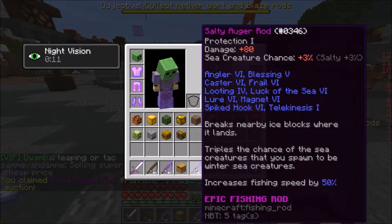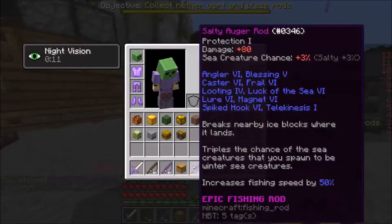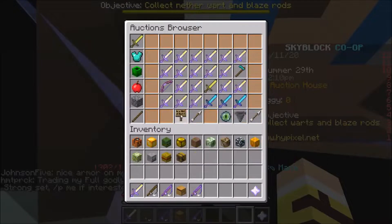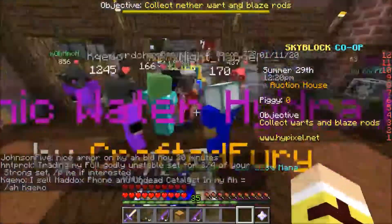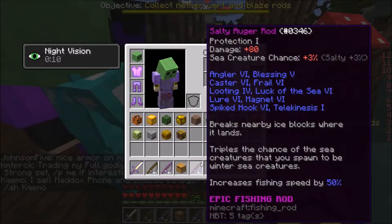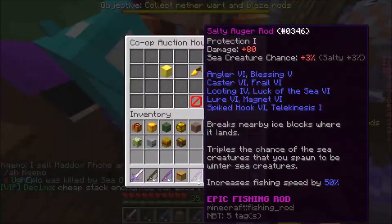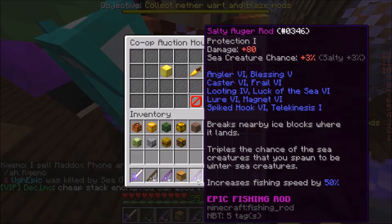I already had the salty reforge before — that's basically a 50k discount. And then there's a 1.8 million discount because you got the god enchants already on it.